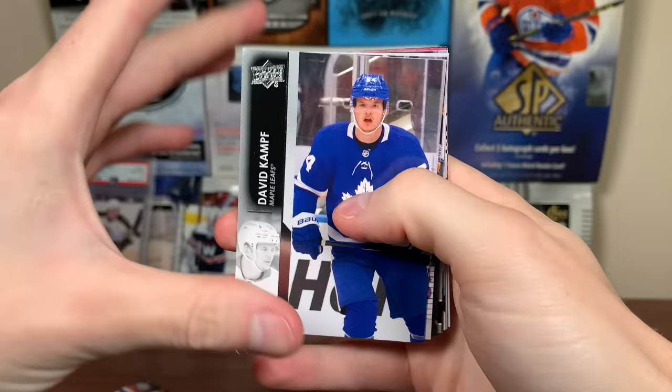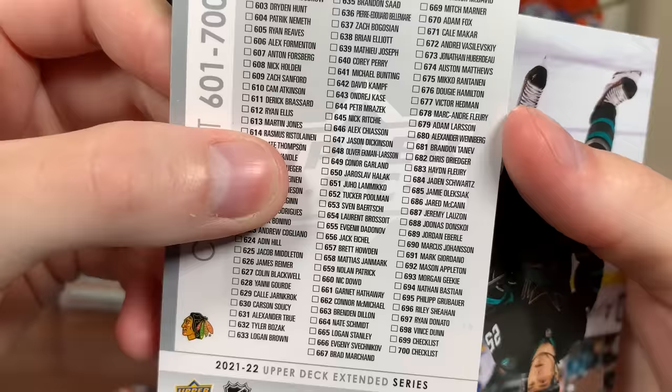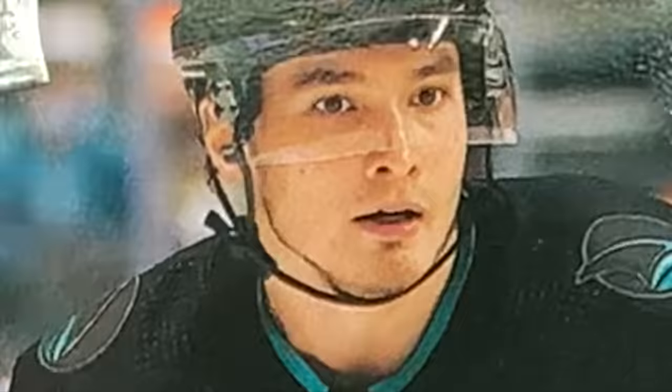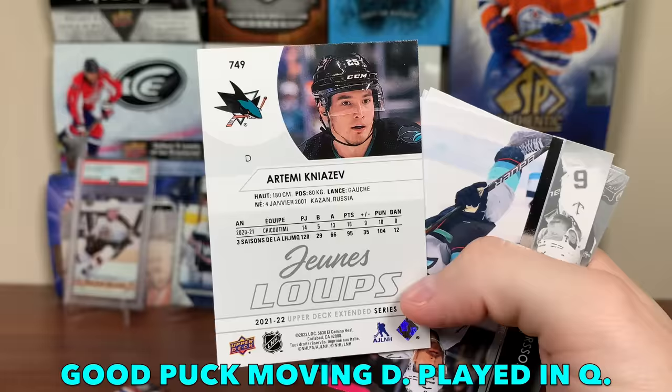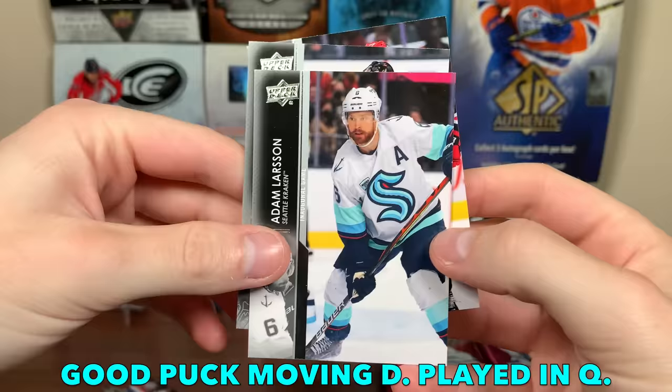Next pack up: David Kampf, Luke Kunin, Marc-Andre Fleury still on Vegas. There's a checklist of Seth Jones and Marc-Andre Fleury — cards 601 to 700. Cards 679 all the way to 700 are all Seattle. We got a French Young Guns, Niazev — defenseman. I'd say Ryan Merkley's a bit more touted than him for Sharks defensive Young Guns. Adam Larsson, Fleury, and Tony DeAngelo as well.